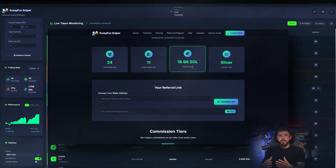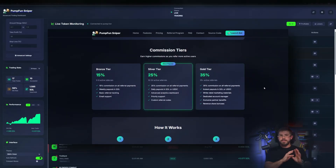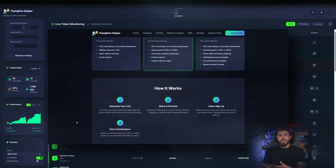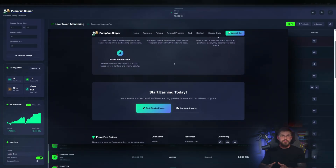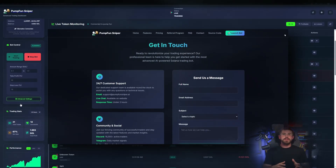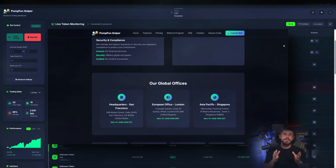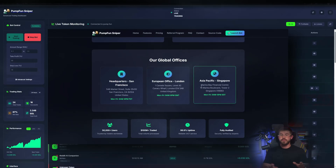Referral program — a separate tab describing Bronze, Silver, and Gold tiers with commission rates of 15%, 25%, and 35%. Payouts are in SOL or USDC, with bonuses for high referral flow. If you build a community, this can generate passive income. FAQ — useful for beginners. Contact tab — support and contact info. The site claims 24/7 support, live chat, and email, with an average response time under two hours. That's reassuring — 24/7 support can really help in critical moments.